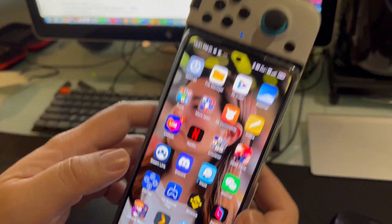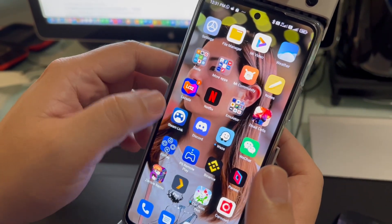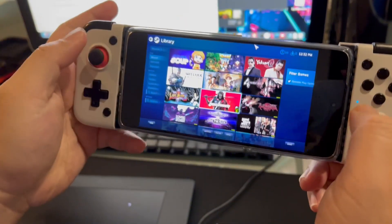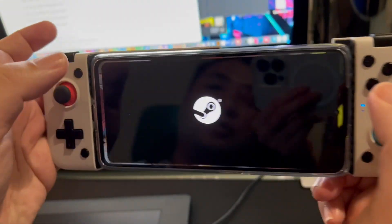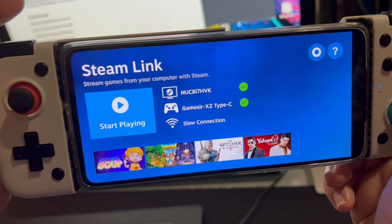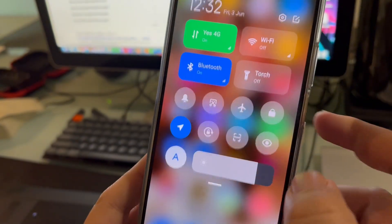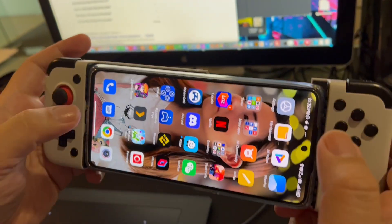I just want to show you guys that if you open up the right port on your PC that's running at home, you can use Steam Link anywhere. This is an example showing you can connect from anywhere — I don't need to use Wi-Fi at all. I'm using 5G right now, you can see it's not connected to the Wi-Fi.